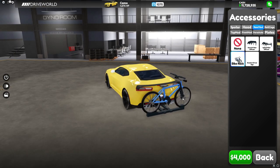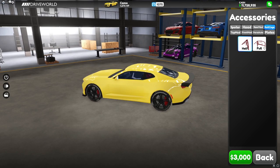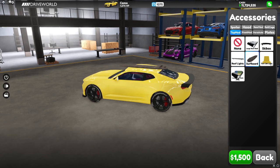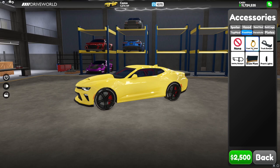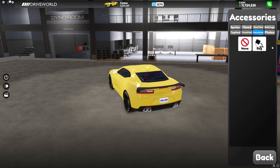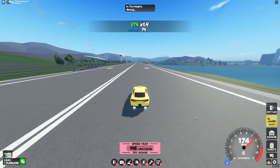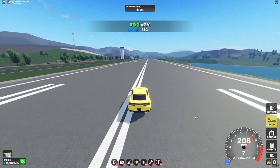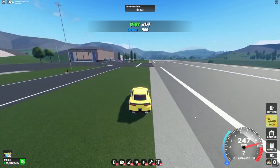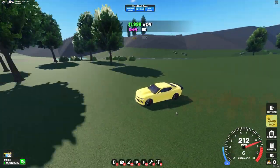They actually added bike racks back and I like these. This is also pretty cool — they added a parachute. Now let's see what the top speed of this is. Yeah, it just seems like another average car.